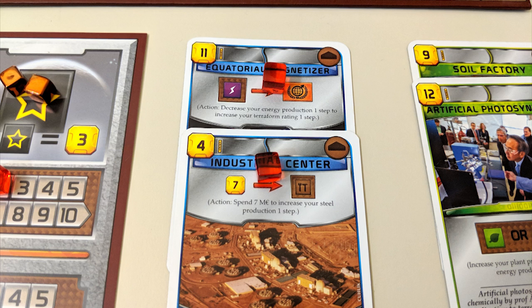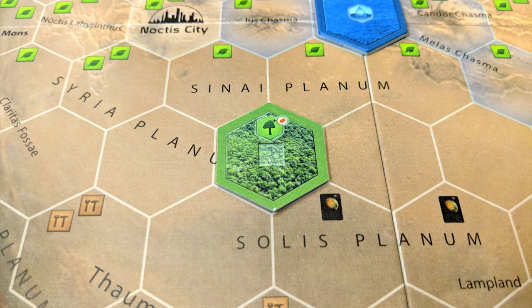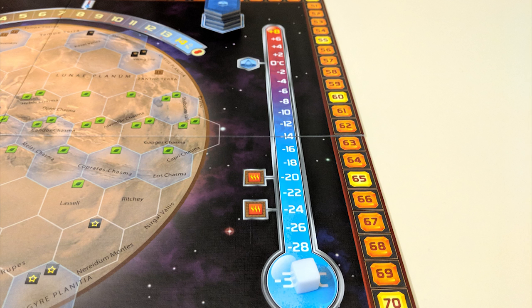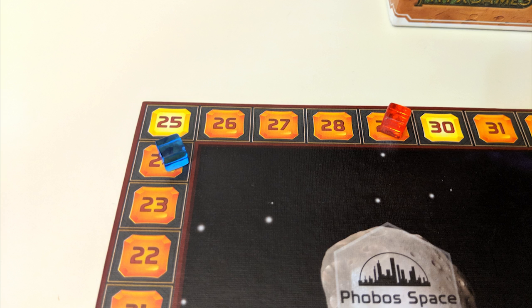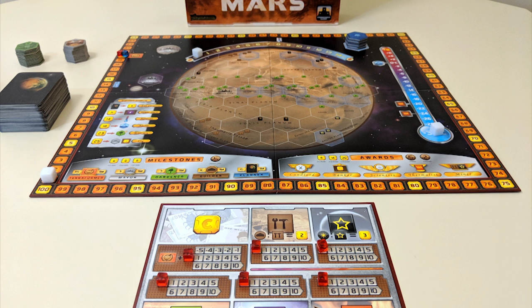Action 5: Use an action on a blue card you played previously, by paying its indicated cost and marking it with a player cube. These can only be used once per generation. Action 6: Spend 8 plant cubes to place one greenery tile — if possible, next to a tile you already own. Action 7: Spend 8 heat cubes to raise the temperature by one step. Remember, anytime you make the planet better — place an ocean tile, raise temperature, or raise oxygen — you gain 1 TR point. Also note the rewards for raising those parameters to certain points on their tracks. That's all 7 actions — really 12 plus whatever cards you've played, but who's counting?